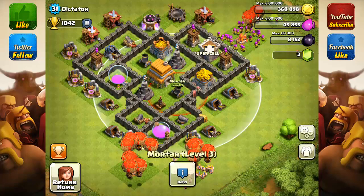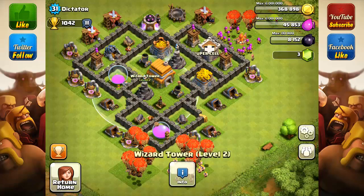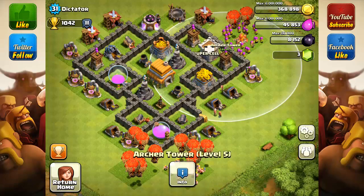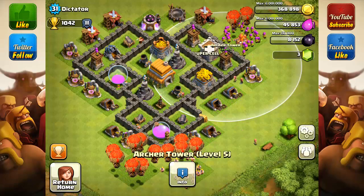As we see, Mortars are level 3 — that's one level before 4, so move on. Wizard Towers are good. Next I would say Archer Towers. He needs some work on the Archer Towers, but they're not the next thing he should upgrade, and I'll talk about why.